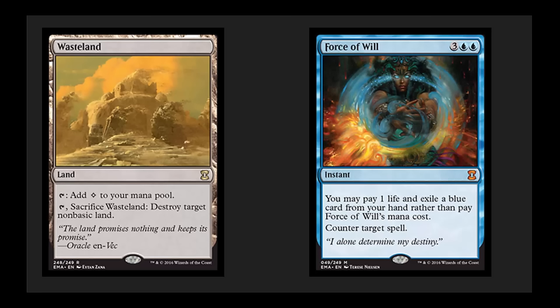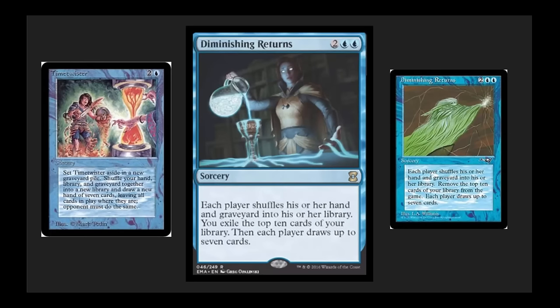The cards are designed to work really well together and to create some cool archetypes. One of my personal favorites in this set is Diminishing Returns. It's really a fixed Time Twister that sees some play in Vintage and in Cubes. Really cool card — four casting cost, draw 7 in blue, and can be pitched to Force of Will.